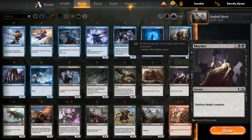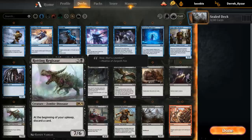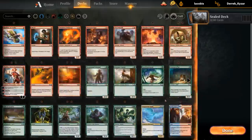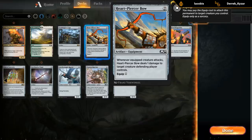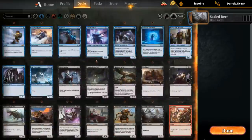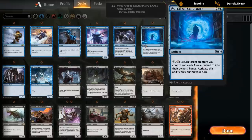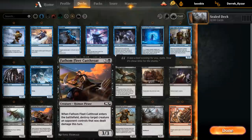Murder is probably the best common in the set — 3 mana instant-speed removal that kills anything. There are a lot of expensive creatures in the set, lots of 6-drops that this can kill, so this card is just great. Then we've got the Regisaur, which we've discussed as being pretty good. The Cutthroat: an interesting combo we have potentially is Cutthroat plus the Heartpiercer Bow. We can deal one damage to a creature and use the Cutthroat to finish it off. And we even have the Portal to maybe bounce the Cutthroat back to our hand to replay that entire combo. Cutthroat by itself is sometimes a playable magic card, so something to look out for.